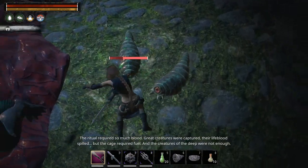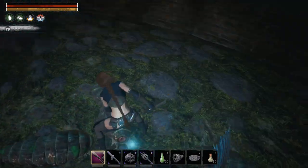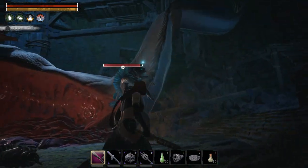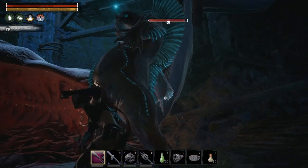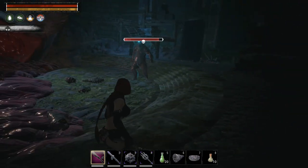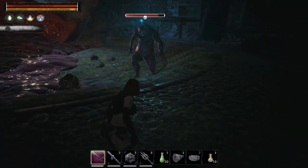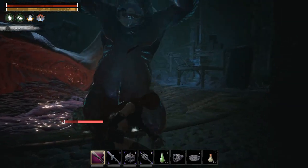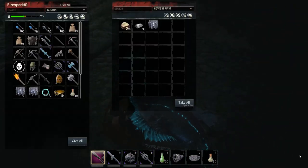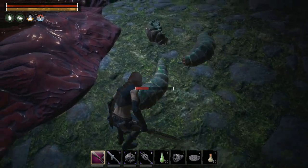There's another boss in here — a big lumbering guy, different from the previous one, with a blue glow on top of his head. He has a slam attack and a pushback attack — slightly different moveset. He also drops scales. But the really interesting thing in here are these little maggot creatures that continuously spawn from the walls.